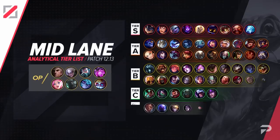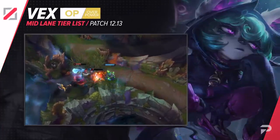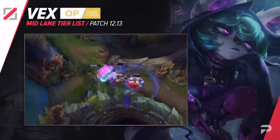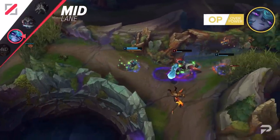Here's our mid lane tier list. Vex gets promoted to the OP tier. Her Q buff is doing far more for her than we thought, with Vex becoming probably the best overall pick in the mid lane on this patch. But it makes sense — her Q is her bread and butter. It gives you better poke, better wave clear, and it's the vast majority of her damage in teamfights.